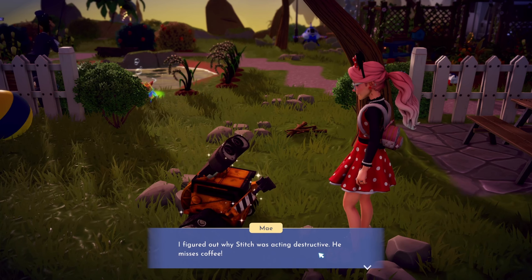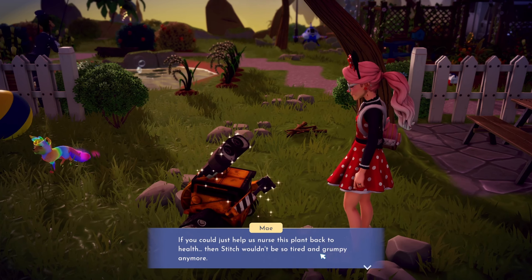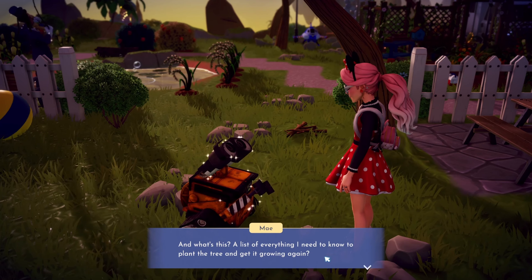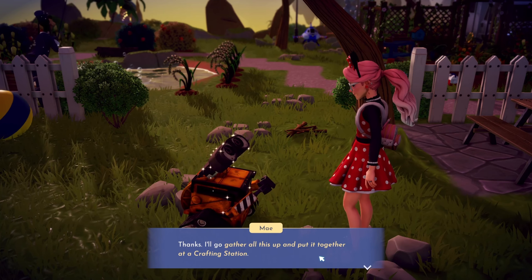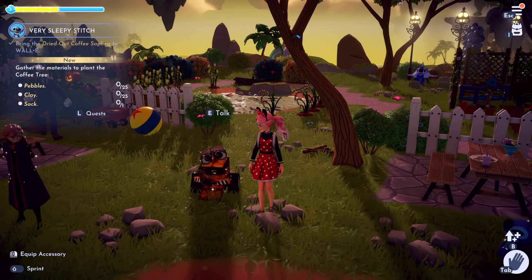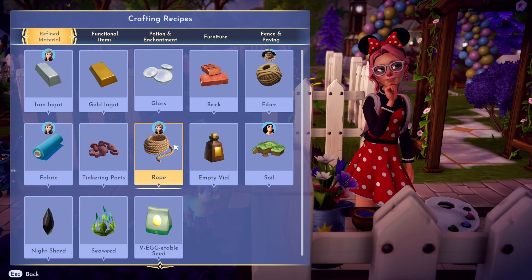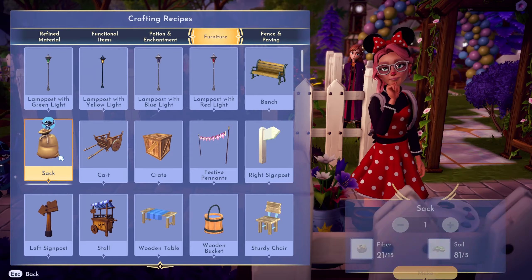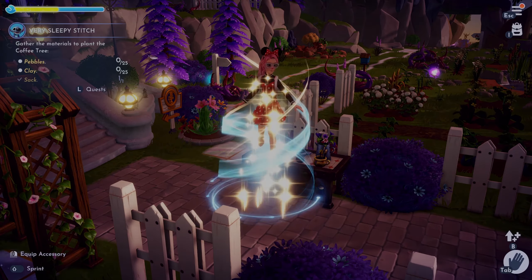I tell Wally I figured out why Stitch was acting destructive — he misses coffee. If we can nurse this plant back to health, Stitch won't be so tired and grumpy anymore. Wally gives me a list of everything I need to plant the tree and get it growing again. I need to gather it all and craft it at a crafting station. We need 25 pebbles, 25 clay, and one sack.